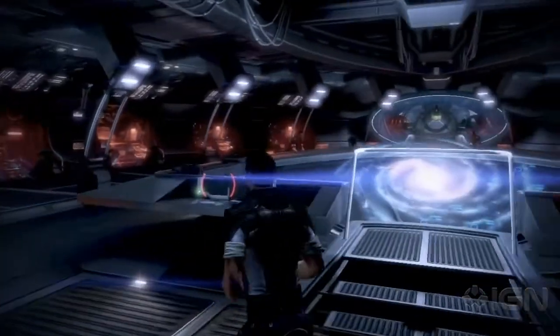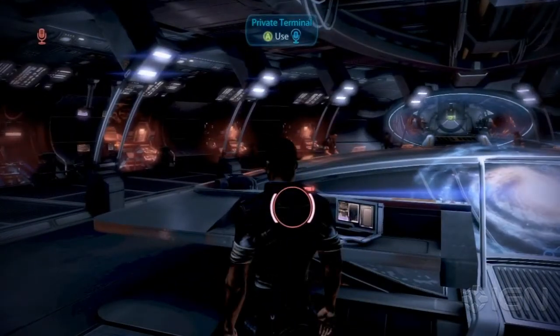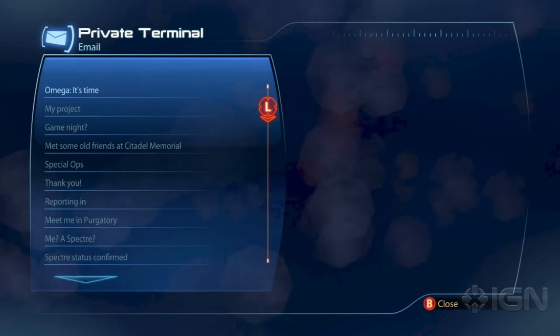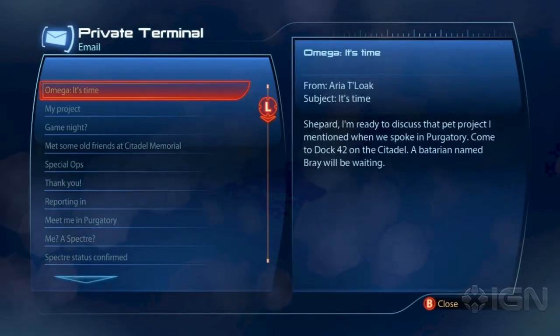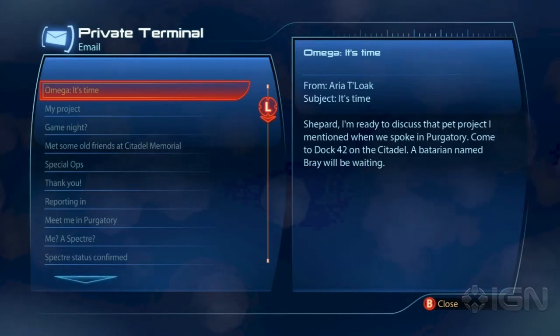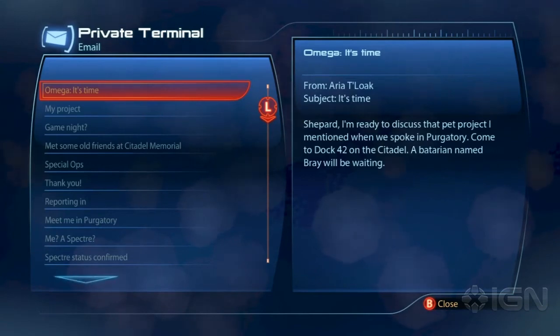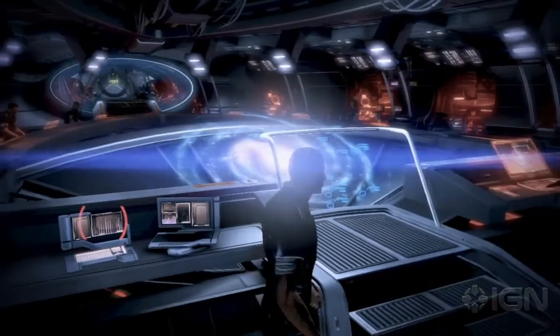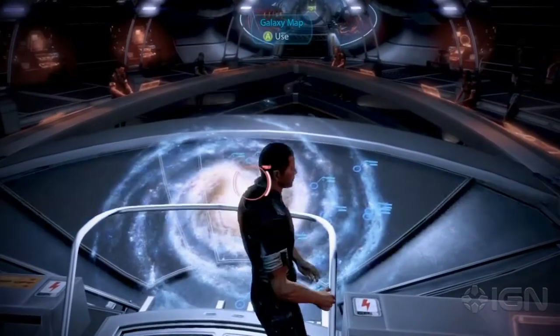It looks like we have some unread messages at our private terminal. So to access this DLC, we actually need to go to Dock 42 on the Citadel. Now, as you know, this is where Aria likes to hang out, so let's get to the Citadel right away.